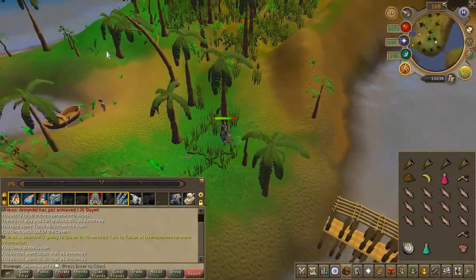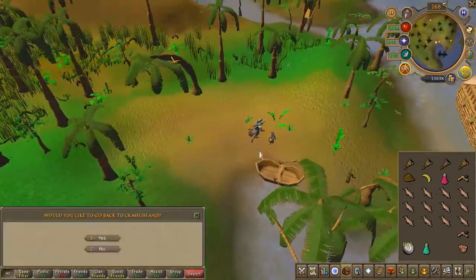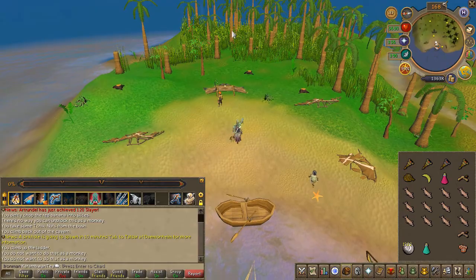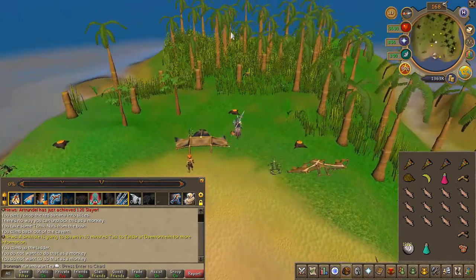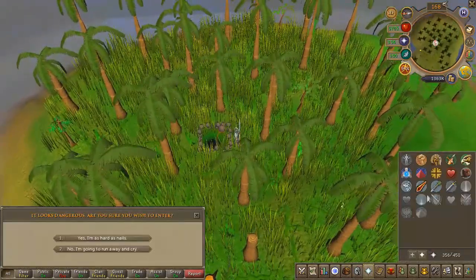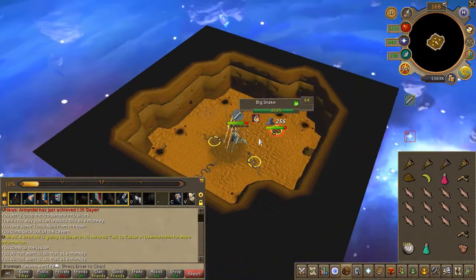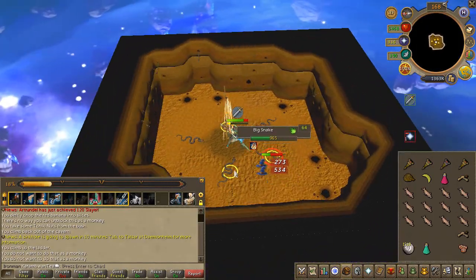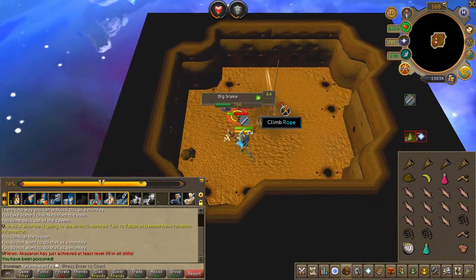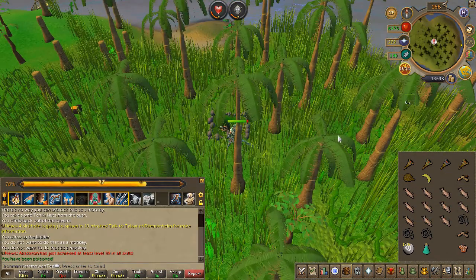Let's gather the snake. Right-click Lumdo to travel to Crash Island, then walk to the center of the small island. Turn on Protect from Melee, then proceed to enter. Go ahead and slay a snake or two — I recommend grabbing an extra in case you burn the stuffed snake. Head back to Lumdo and travel once again to reach Apatol.